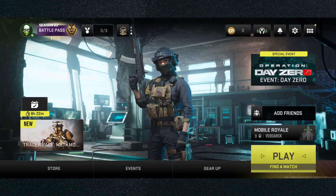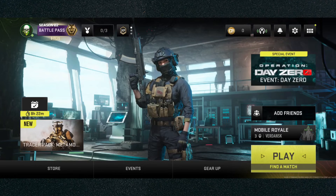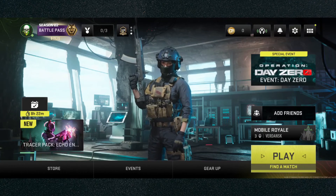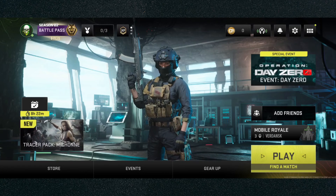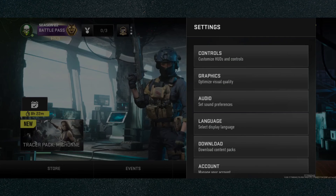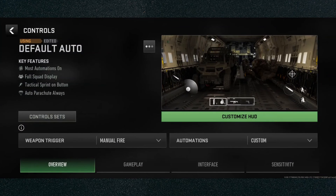If you are in a game and want to change this setting, look at your mini map. To the top left of the mini map you'll see the hamburger menu, which is three little lines. Click on that and it will take you to the settings screen. Then click on Controls and follow the exact same process. That's how to disable auto fire in Warzone Mobile.